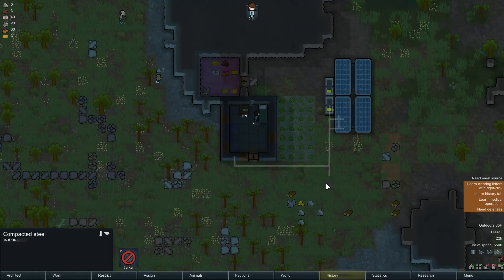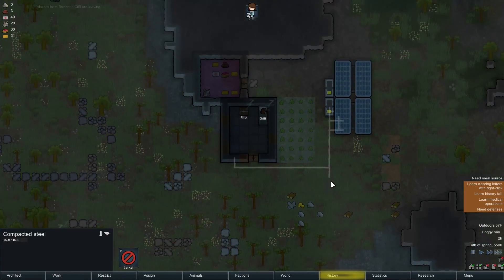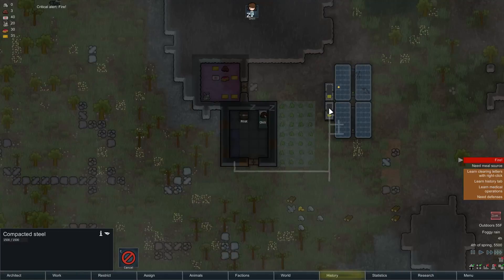Wait, where are you going? Oh, you've got to sleep. All right, that's fine. We want to make sure we get that turret up before our first attack - and they will come. Foggy rain. Whoa - a battery has short-circuited in the rain and started a fire!